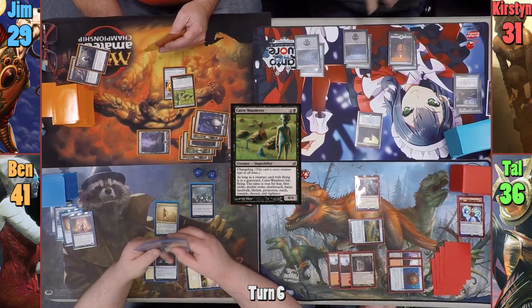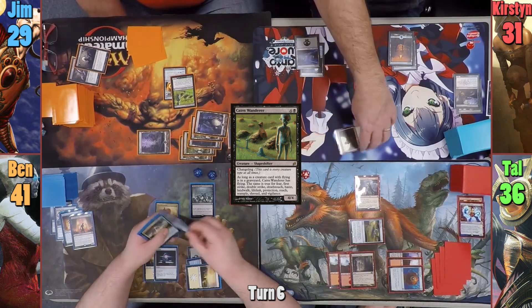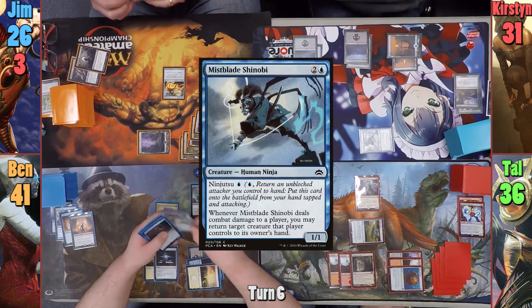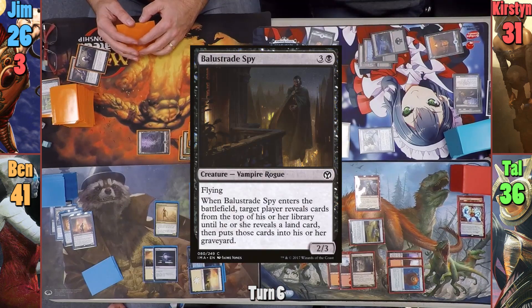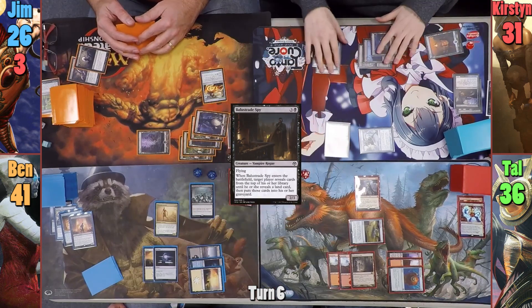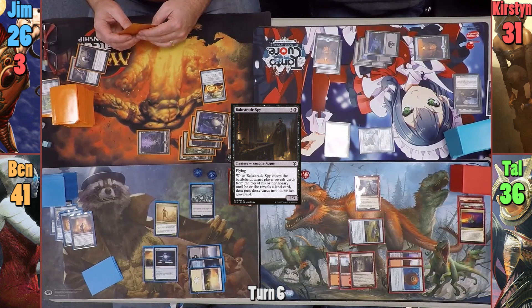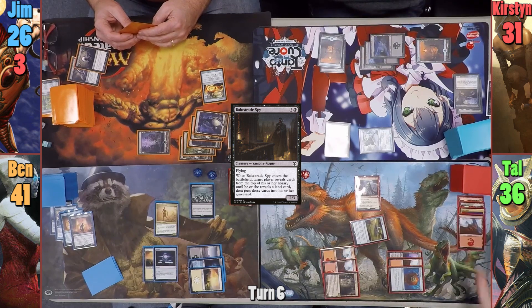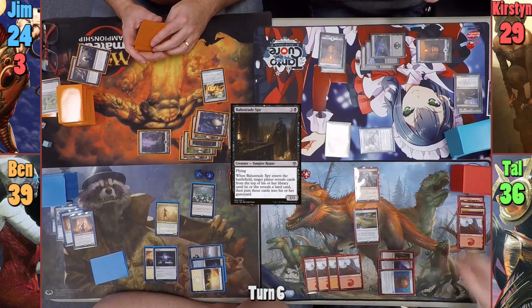Kirsten plays a Swamp and moves to combat, swinging her commander at Jim. Etrata deals three to Jim, and with Etrata's trigger on the stack, she uses Ninjutsu to bring out a Mistblade Shinobi. The Cairn Wanderer gets exiled with a cage counter, and in her second main phase, Kirsten casts a Balustrated Spy targeting Tal as it enters. Sadly, the first card Tal mills is a land, ending the trigger. At end of turn, Tal activates Hazoret's ability to discard a card and deals two to each of his opponents. Tal then plays a Mountain and casts Staff of Nin.